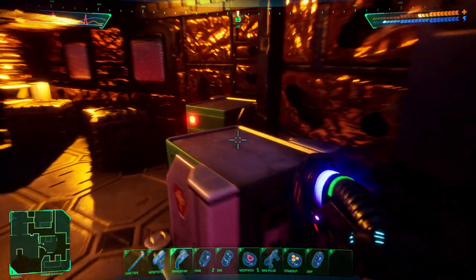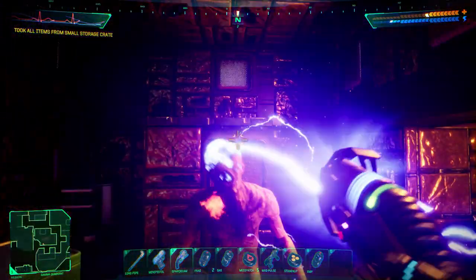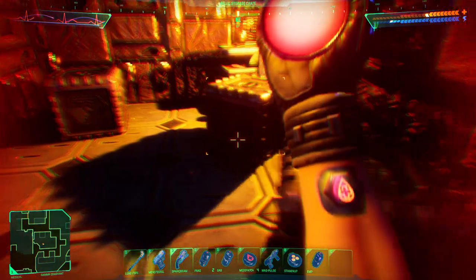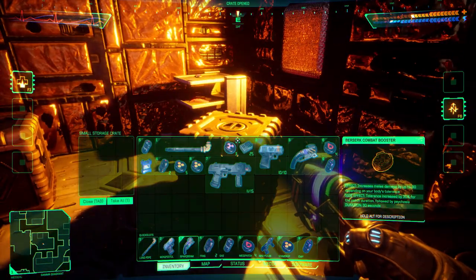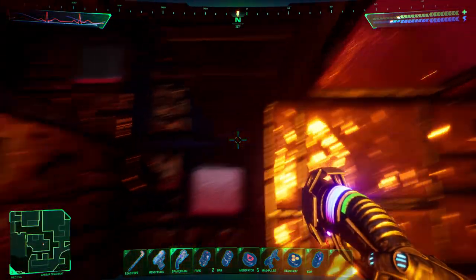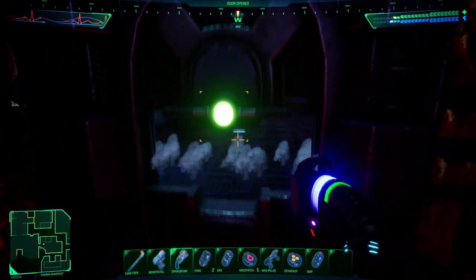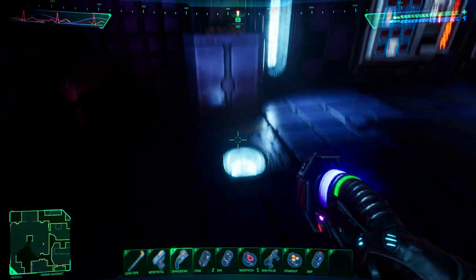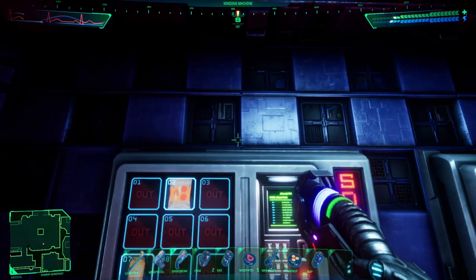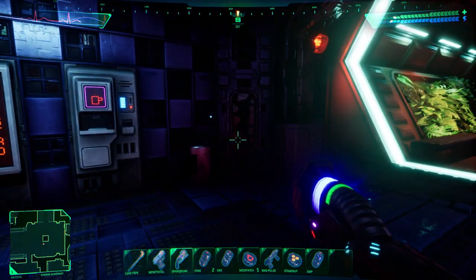So we got the code to the armory that we saw earlier. We're going to have to backtrack there and see what we can find in the armory. Probably use another healing patch — haven't really seen another healing bed yet. I think that's all that's in this little closet. A hungry worker is less than tri-optimal. And just like Bioshock and System Shock 2 — I like that I keep using those two as my comparison, but it is a continuous series.